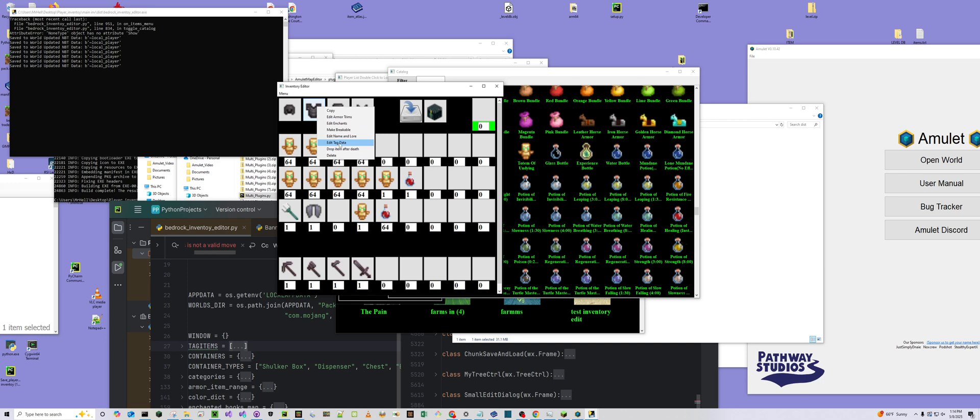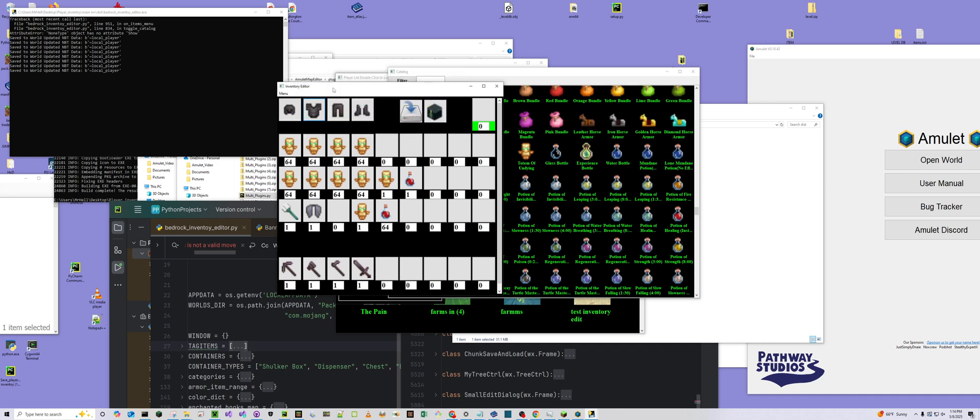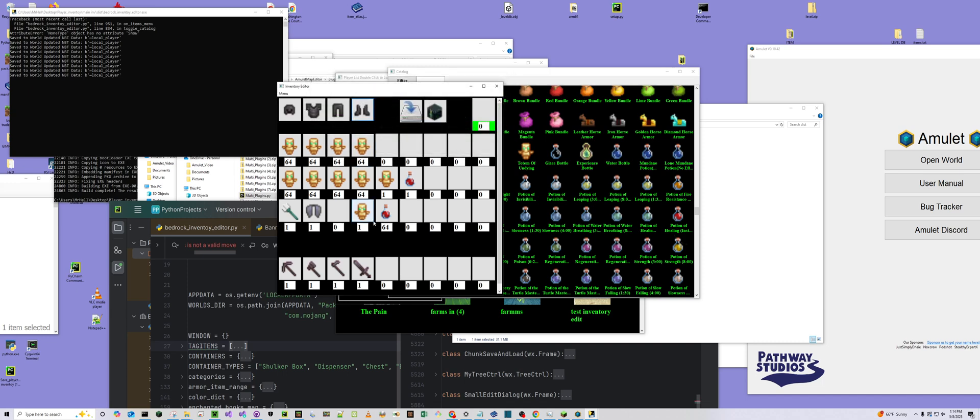That would take me forever to do this. I got unbreakable. And if you look, you can make it breakable again if you want — it swaps the name over to make it breakable. And then keep after death — it'll say drop after death, so you can swap it back and forth.